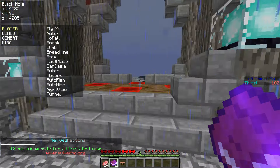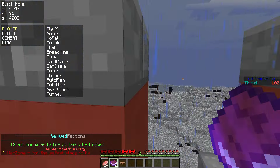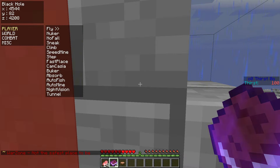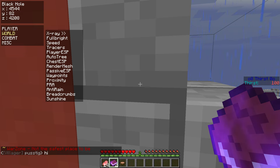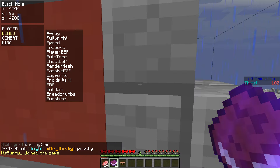It's pretty easy to use; you can get used to where the things are pretty quickly. Fly — you can fly around. If you're going to use that, use no fall. A lot of different stuff: X-ray, full bright, speed, PRA — all those different things.